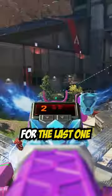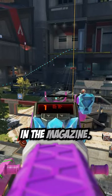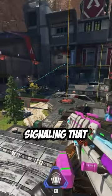Go ahead and make your way over to the dropship. For the last step, all you need to do is eliminate one of the target dummies with the last bullet in the magazine. You should get another audio cue signaling that you've done it correctly.